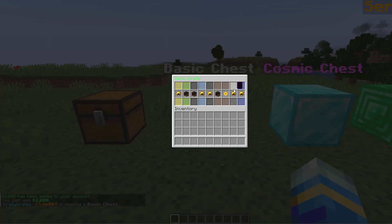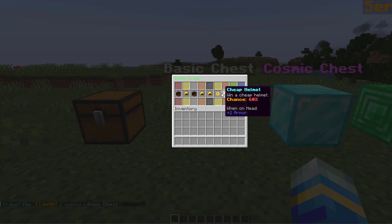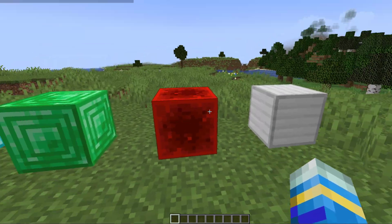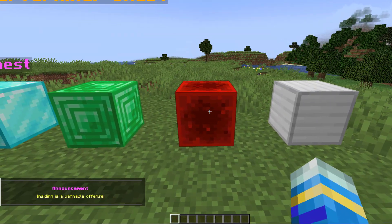Now I'm going to show you the basic one. If I right-click this, it uses the CSGO animation and as you can see we are going to win a cheap helmet.